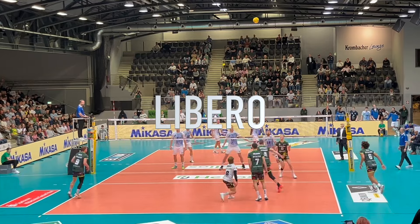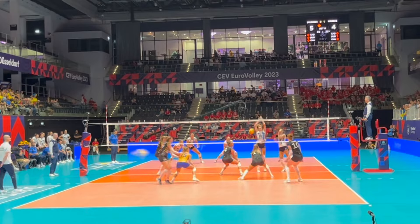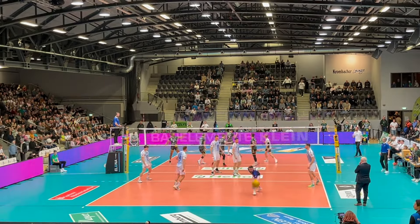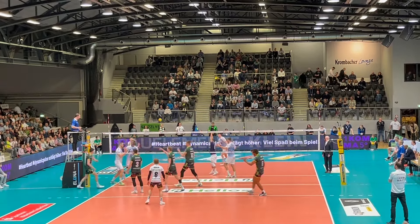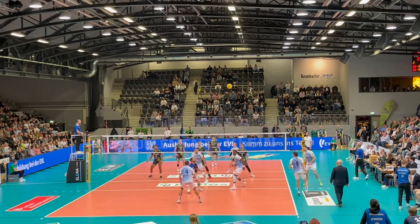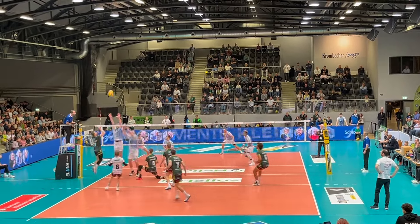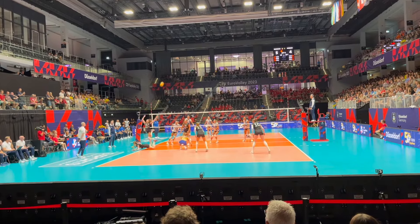The libero is kind of the cornerstone of the team's reception and defense strategy. He is only allowed to play in the back row and wears a different jersey so he's easy to identify as a special player. You often find him on position 5, sometimes on 6, almost never on position 1. He can be replaced for any other player in the back row and it does not count as a substitution. Nevertheless, there are rule limitations: he is not allowed to set in the 3-meter zone, he cannot serve, and he cannot attack or block. As a specialist for the first contact, he usually never scores and therefore needs to be a positive and enthusiastic person with intrinsic motivation to help the team win by making spectacular defense actions.